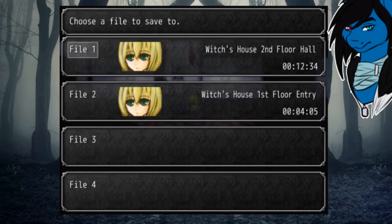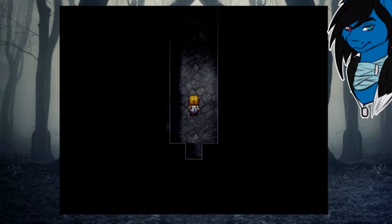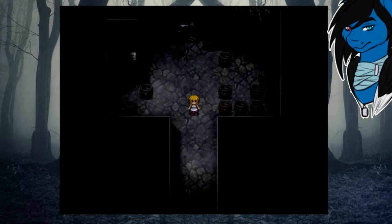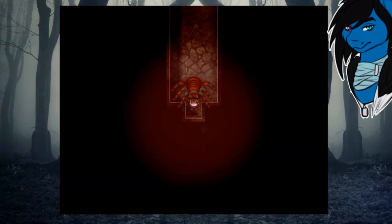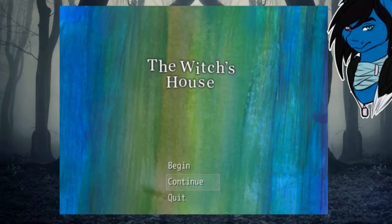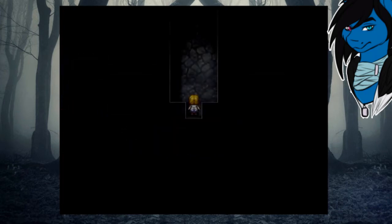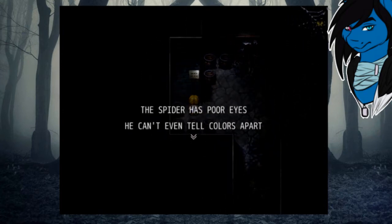Hey cat — do you mind if I save on your face? How's it going? Oh no, butterfly! Hey mister butterfly — I'll save you! It won't open. God damn it — wait a second. You can't just do me like that, game! Come on, really? 'Spider has poor eyes, he can't even tell colors apart.' What does that mean?